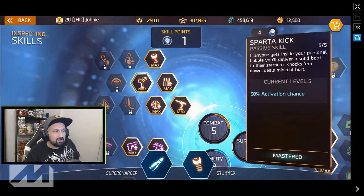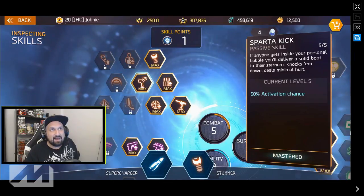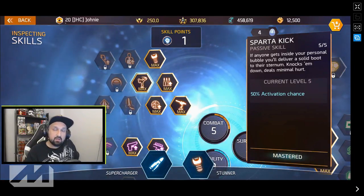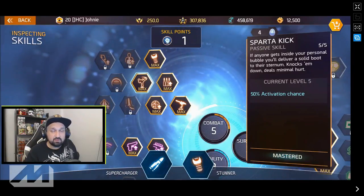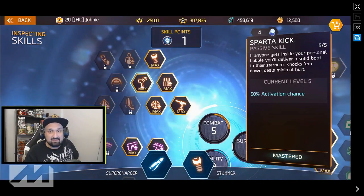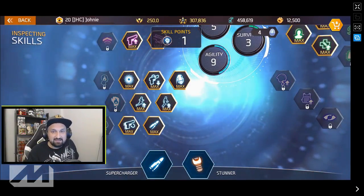The fifth skill is the sparta kick — it's really, really fun. It's not that much needed, but it will help you against enemies that rush you. It has a 50% activation chance at max level. I keep the best for last.